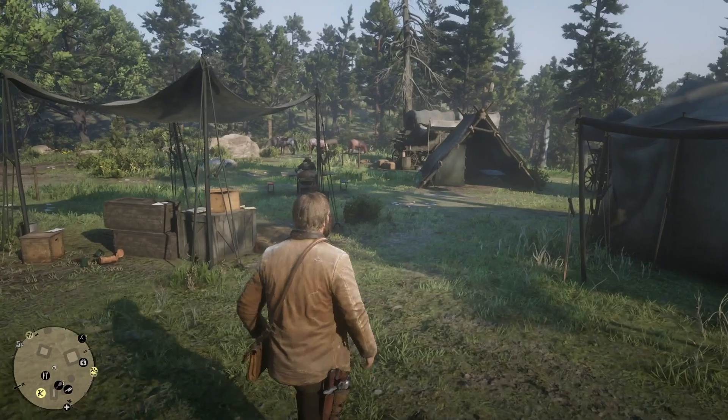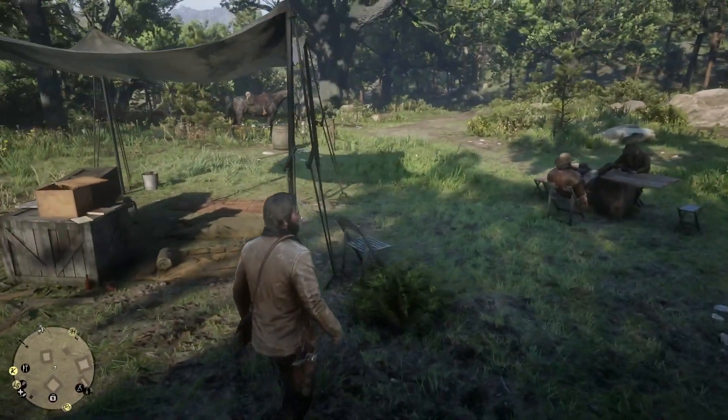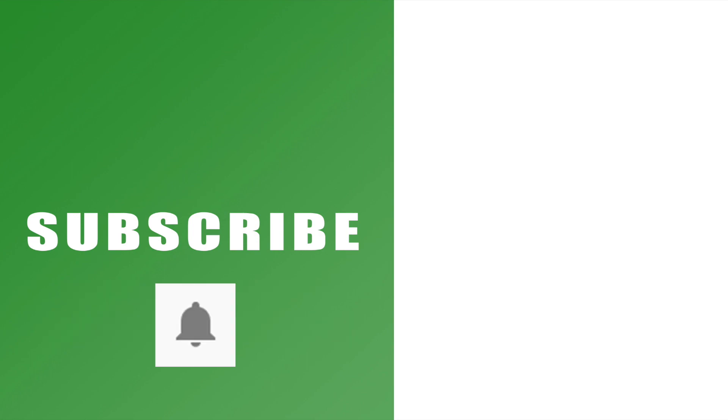So that's it guys, that is camp upgrades 101. Hopefully it helps you out and if it does drop us a like below. You can also subscribe to the channel if you haven't already with the links on the left hand side, and hit that bell button if you want to get notifications for all of our videos as they come out. You can check out the rest of our series for Red Dead Redemption 2 with the links on the right hand side. Leave any comments you've got and I'll catch you next time.